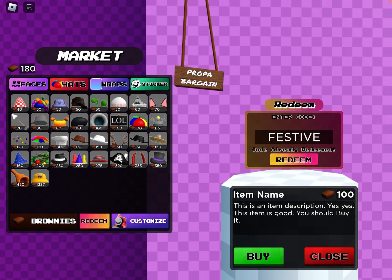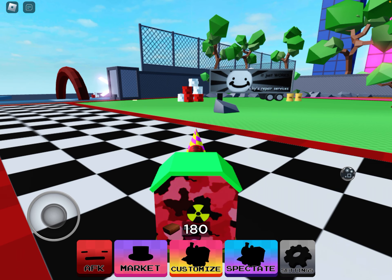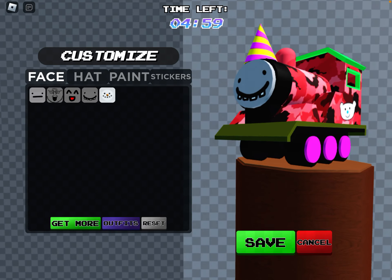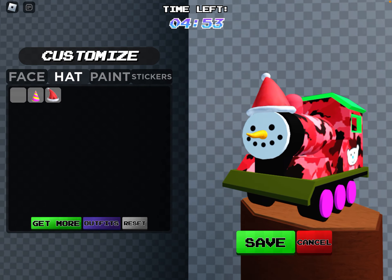Festive code — already redeemed — and you get: snowman head, snowman base, Christmas head.